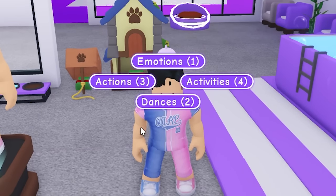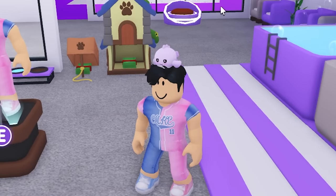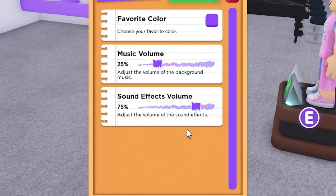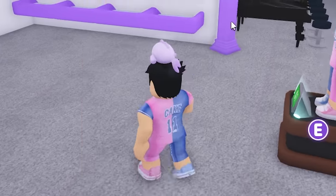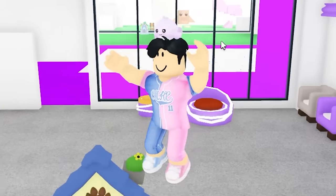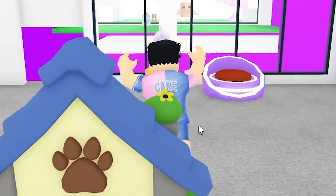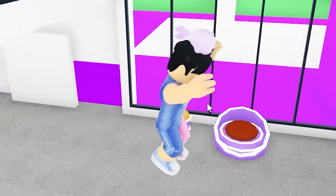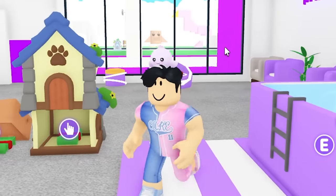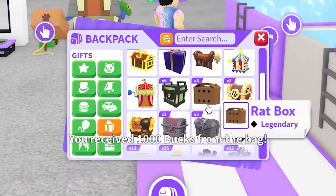The profile feature works by clicking on a character and selecting profile — it pops up showing their info. It would be really cool if you could search someone's name in-game and look at their profile even if you're not in the same game or they're not online. Imagine being able to favorite or follow profiles in Roblox — that would be amazing. I think I have enough bucks right now to get 40,000.